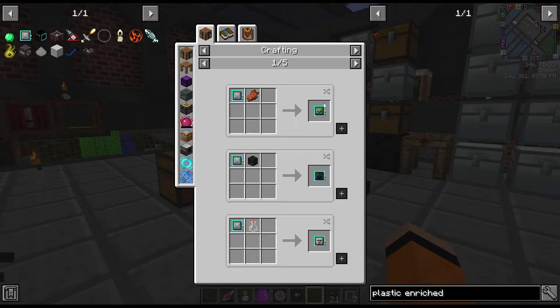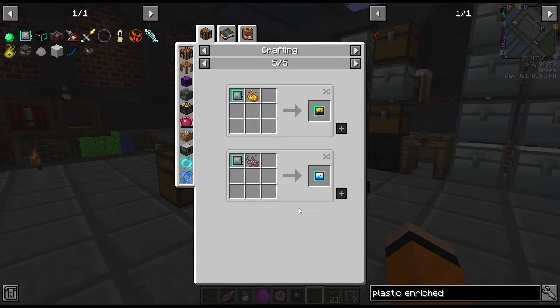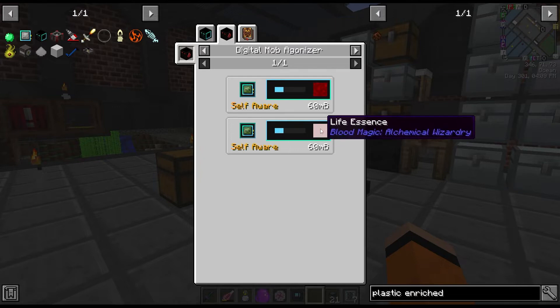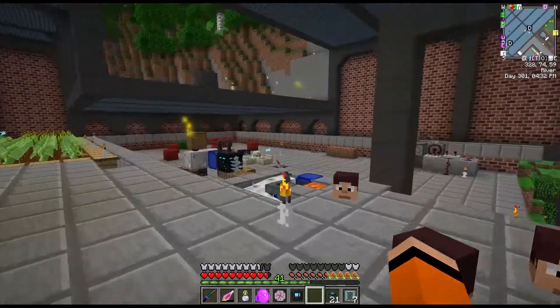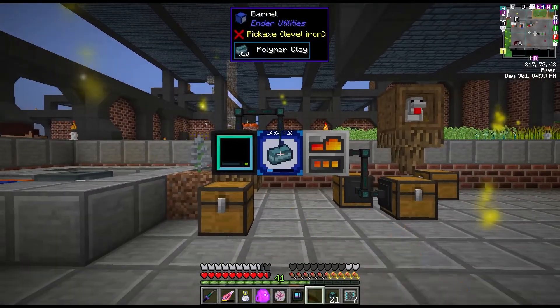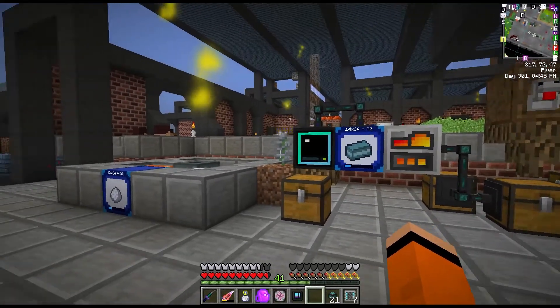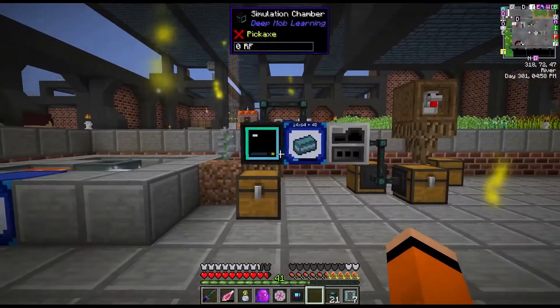We have to decide which data model we're going to use. I think we're just going to do the zombie one to begin with. There's a tab here for deep mob learning that shows you the amount of blood you get at each tier of data model - at basic tier we only get 10 milli-buckets per tick, and as you increase the data you get more blood. To level these up we'll also need the simulation chamber, which I set up here for polymer clay. This is not its permanent location - I'm not quite sure how expansive we have to be with DML, but it's quite likely I'll set up a full dedicated room for it.